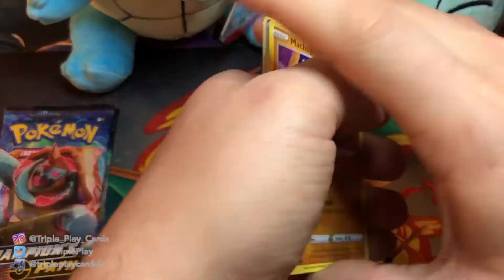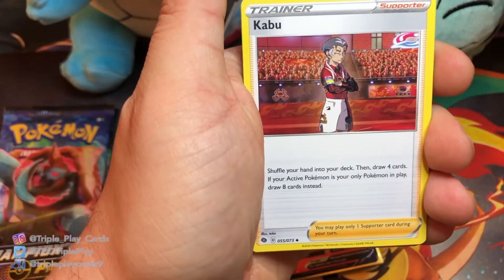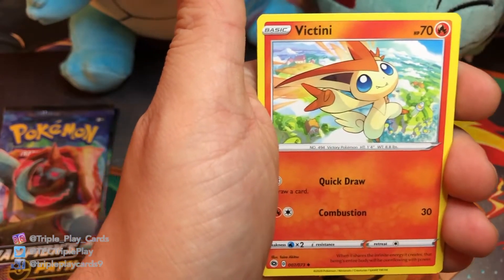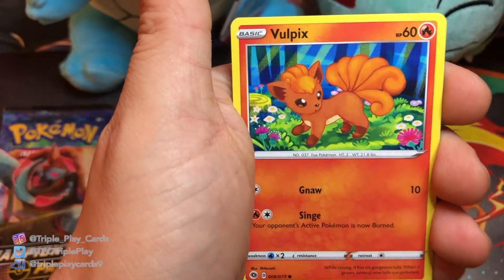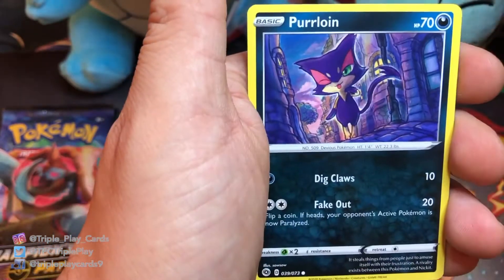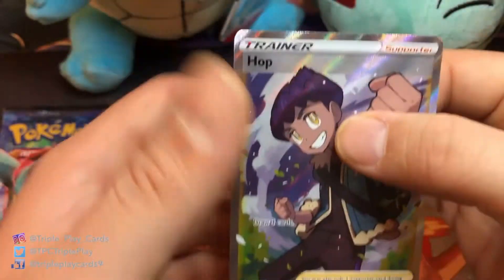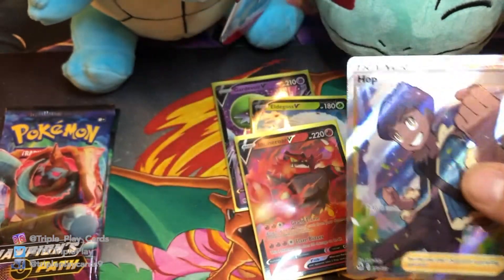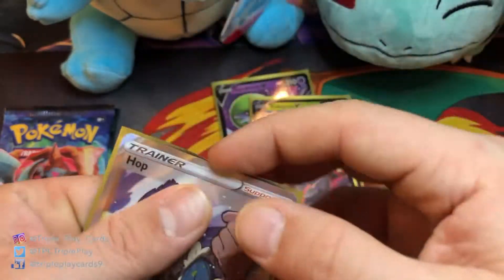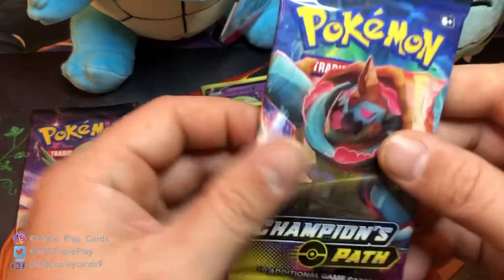Metal Energy, Kabuto, Suspicious Food Tin, Victini, Machop, Galarian Zigzagoon, Vulpix, Rockruff, Purrloin, reverse Sharpedo — and Hop Full Art! We actually just gave one of these away in our giveaway, so that is a nice card. Always good to get a Hop card. We got a Hop Full Art trainer — very nice.